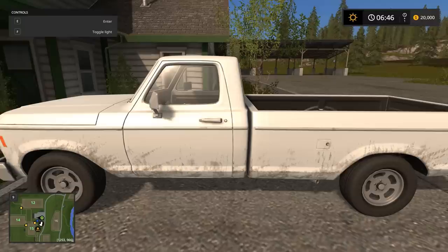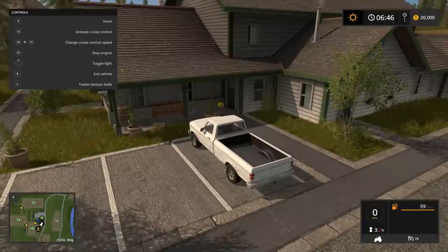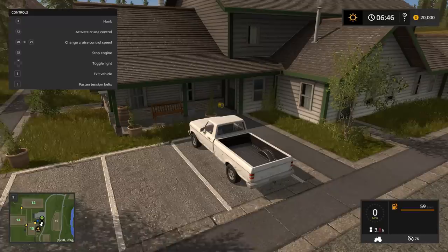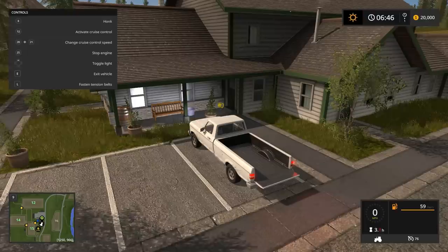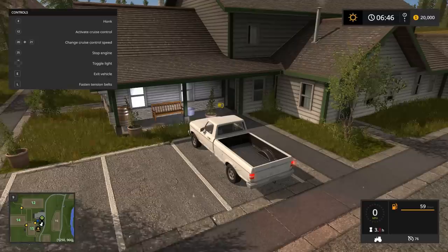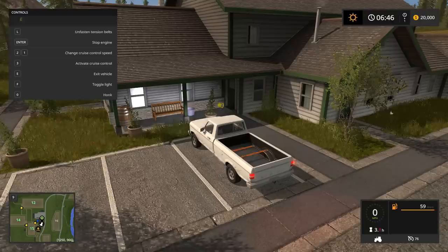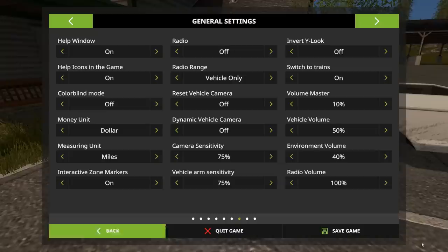If you have a PS4, it'll tell you the button combination to do it. Once I get in here, I have a whole list of commands. Pressing enter starts the truck. The different buttons on my joystick do different things — there's a honk button, I can turn headlights on and off, and my joystick controls the flatbed. I can lower and raise the back of the pickup truck. If I press L and have something loaded in the back, I can fasten it down using tension belts. I'm going to turn the engine back off — we're not going to take the pickup truck.